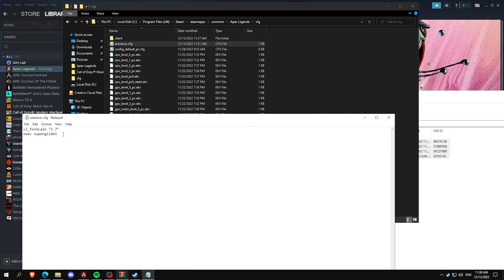If you already have your own auto exec, go into it and type this command at the bottom: exec superglide one. Then open each one.